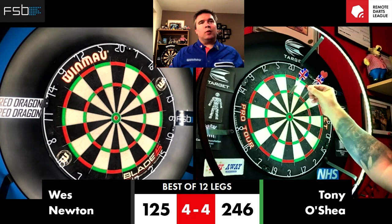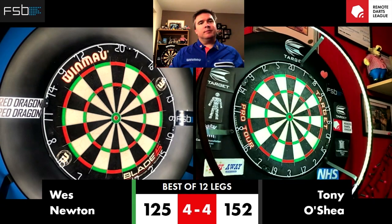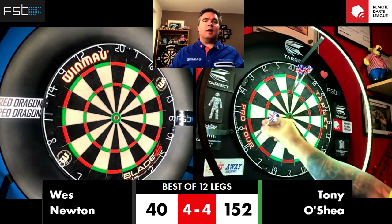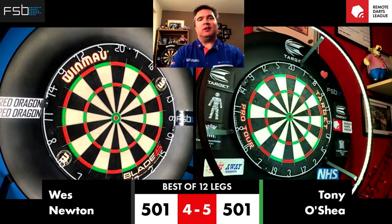94. Wes requires 125. 85. Tony, you require 152. That's 152 in three. What a brilliant checkout there from Tony O'Shea — two triple 20s, double 16 for the 152.